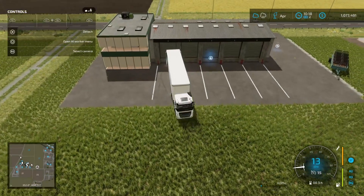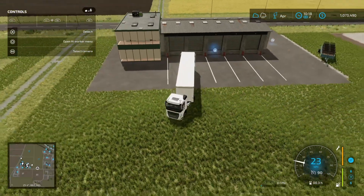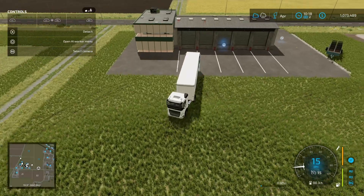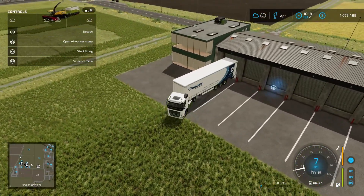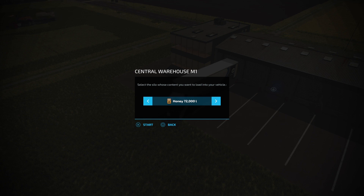Hey guys, welcome back to AO Farms for another episode of Erlengrat. So we're just finished with the honey delivery. We are going to load up on some lettuce, and we're going to get that sold as well. So we're sitting on about 1.07 million currently. Let's find this lettuce. Still got a heap of honey too.